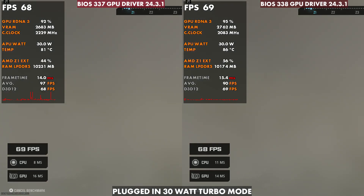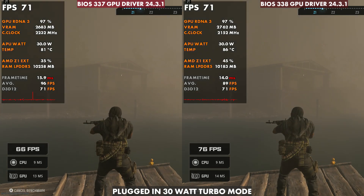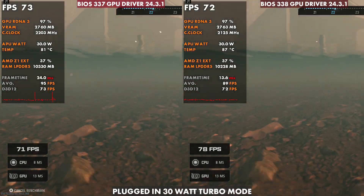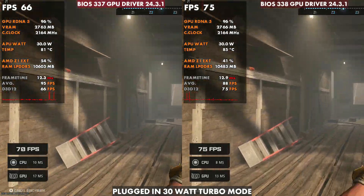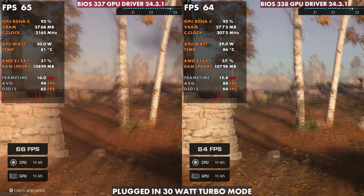The last thing I want to look at is Call of Duty, especially plugged in — I've had this one get pretty warm even on 337. For the most part, we come in around similar to Shadow of the Tomb Raider, 80-81, which might fluctuate, but 86-87 plugged in. Again, very similar but five to six degrees difference — I've even seen a seven degree difference with 338 versus 337.